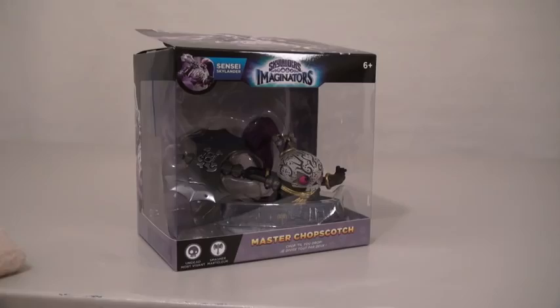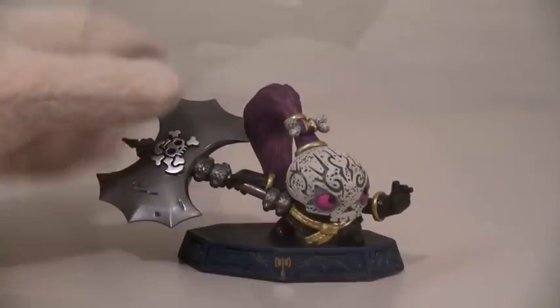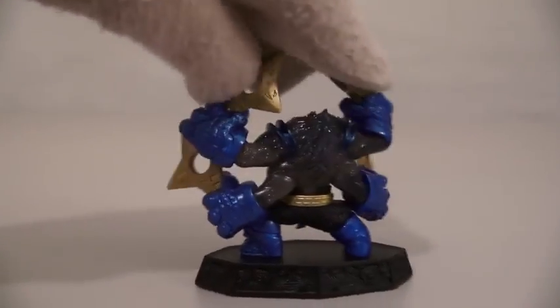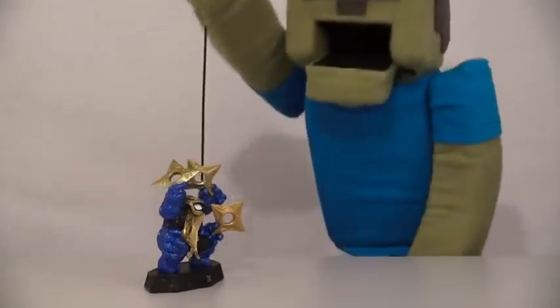So here we have a brand new Skylander called Master Chopscotch! And all the new Skylanders are called Masters! Just look at how cool this one looks — he's got quite a big weapon! Next we have Master Starrcast with the Dark Element, and he looks like another ninja with four arms and a Chinese star in each hand! Ninja! Chop chop!